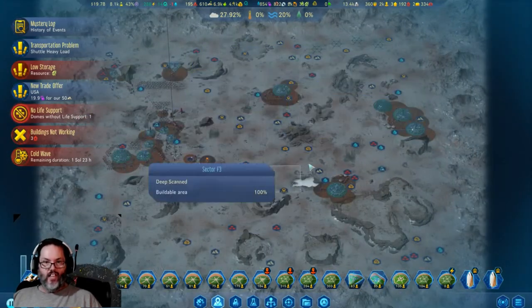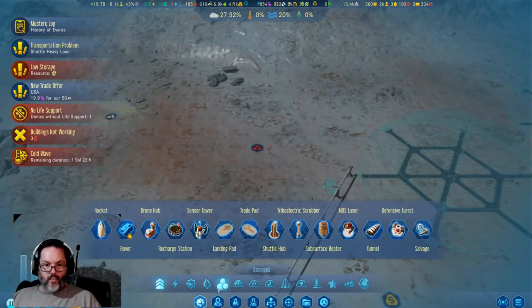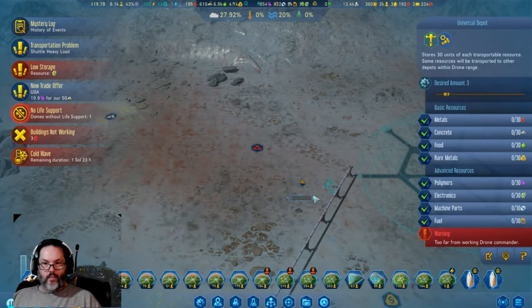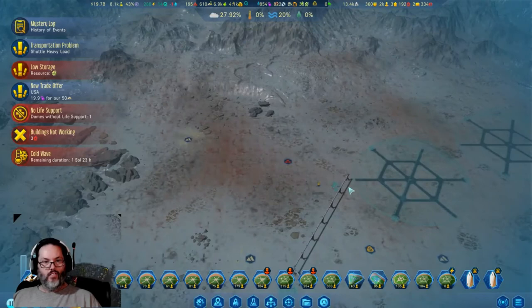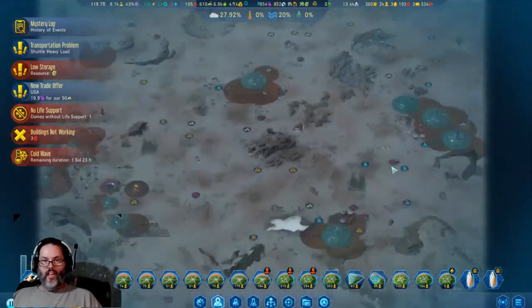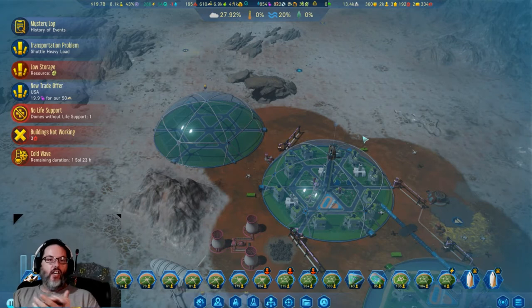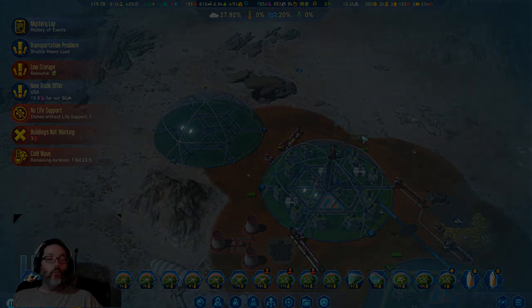Alright guys, I've got those domes put in, we'll get that set up. Let's bring the drone hub up here. We need to get a universal pad out here — no rare metals, no food, no fuel — and that'll start that process. We'll work on that next episode. Thanks for watching, hit that like button, subscribe if you don't mind, tell my channel to a friend if you think they might like what I'm doing. Appreciate it — grassroots, through you guys. We will talk to you later, bye!